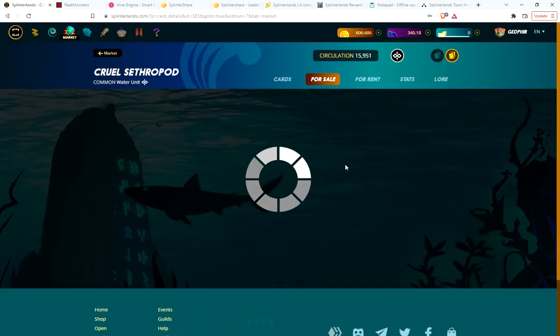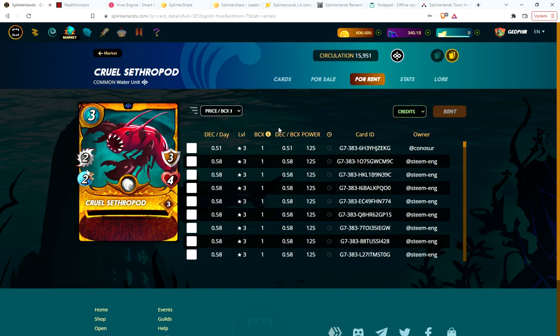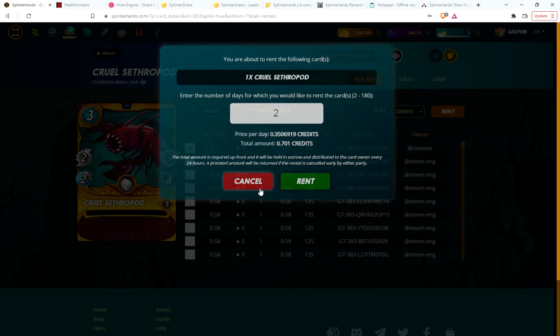One of the first cards I looked at was the Cruel Sipheropod, which is a great tank — great for Little League for its mana cost of three, gives you decent attack, armor, and defense. That was one of the first cards I rented. The rental cost is like 0.5 DEC a day, or if you look at credits, it's 0.70 credits for two days, so basically 0.35 credits a day.